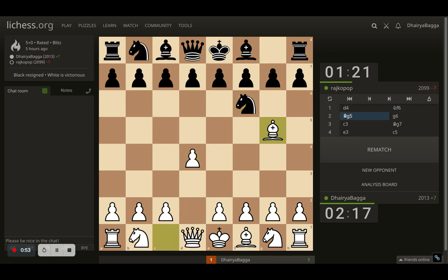Opponent responds with knight f6. I go with bishop to g5, trying to attack the knight with my bishop. Opponent plays g6. I can take here, opponent takes back, and opponent will still be able to put the bishop onto g7 and castle — but that's not the purpose. I don't want to trade off my bishop straight away. So I went with c3.